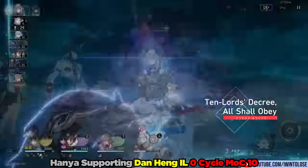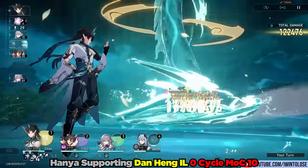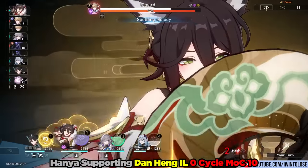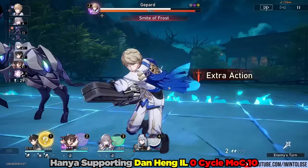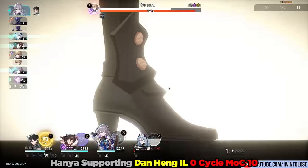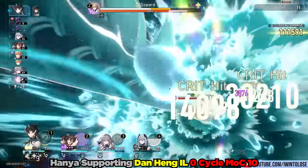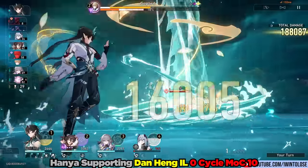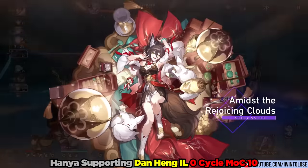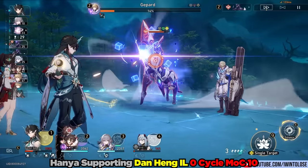I believe here I'm actually running speed boots with him. We can see here that Hanya is going to use her ultimate on Dan Hung and Imbibitor Lunae. We can also see that I am utilizing the trick where we do the turn extension for Dan Hung's speed buff. I'm not really sure how much that ends up mattering in this specific run, because either way, the bottleneck for Dan Hung's turns becomes Hanya's skill. The speed buff is not as relevant in comparison to the previous Argenti run — with Argenti I had attack boots and Hanya's speed buff actually allowed Argenti to go an extra time. She's provided this team with plenty of skill points, plenty of bonus damage, and a couple turns of a lot of bonus attack as well.